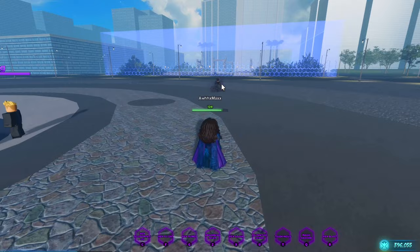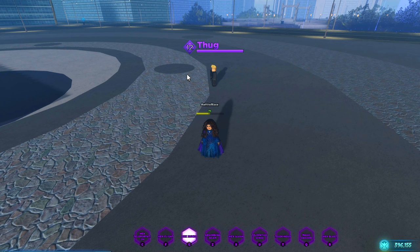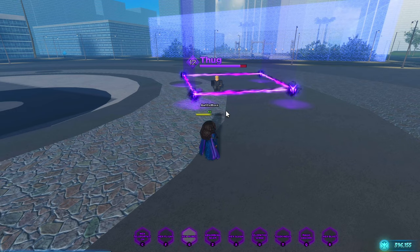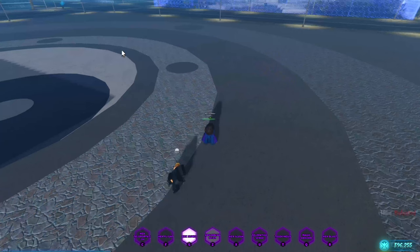Last but not least is runes. Once you activate the ability, you can click anywhere four times to spawn the runes — it can be however big you want. Once someone is in the runes, they can't get out nor can they use abilities in there. This is very useful in fights. As you see, I can make them massive.